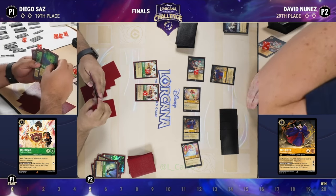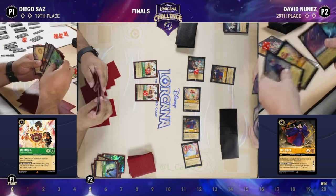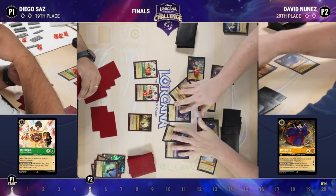Diego's deck is built around discard and applying discard pressure to your opponent's hand. So far the only discard we've seen was with that Ursula in the early game, but here comes number two with Bear Necessities — it's going to be able to take a non-character card from David.